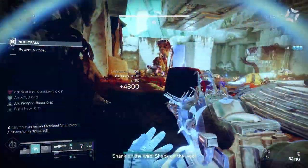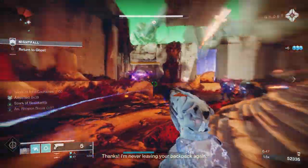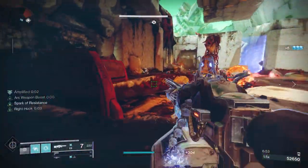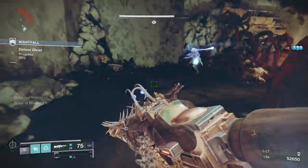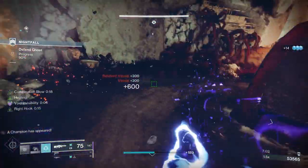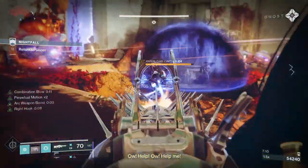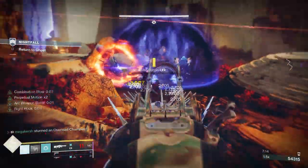Vanishing Execution on Assassin's Cowl lets us go invisible on powered melee final blows. We can charge up melee abilities quickly through Gambler's Dodge — dodging near enemies fully restores our melee. There's a great loop with Lethal Current and Flow State: melee with Lethal Current to jolt the target, then defeating a jolted target via Flow State recharges your class ability faster. So you can melee, dodge, melee, dodge, and get into that deadly flow.